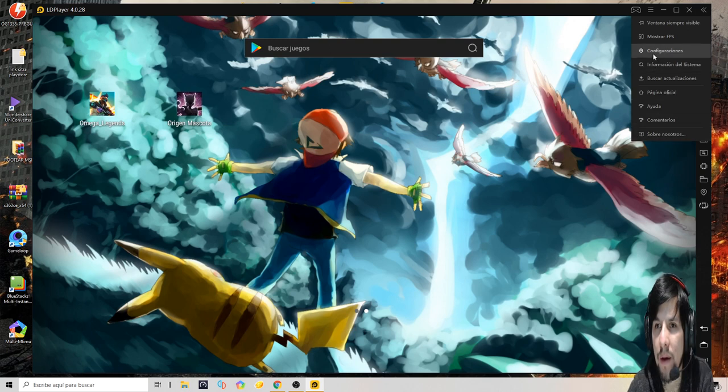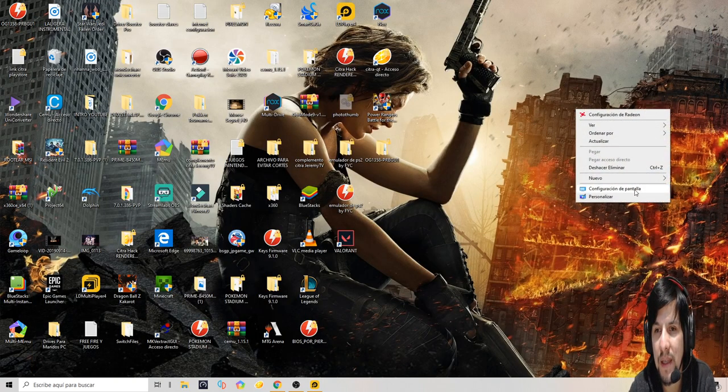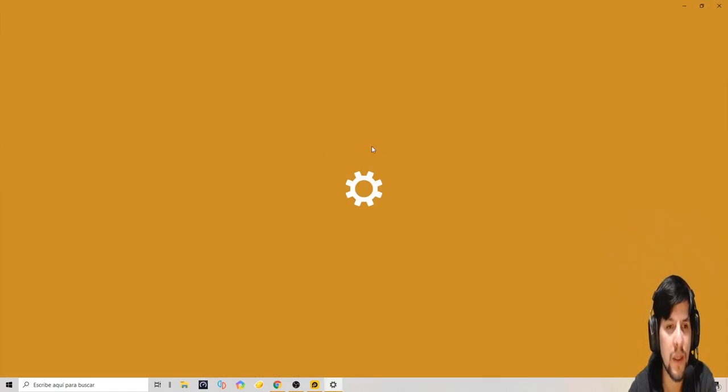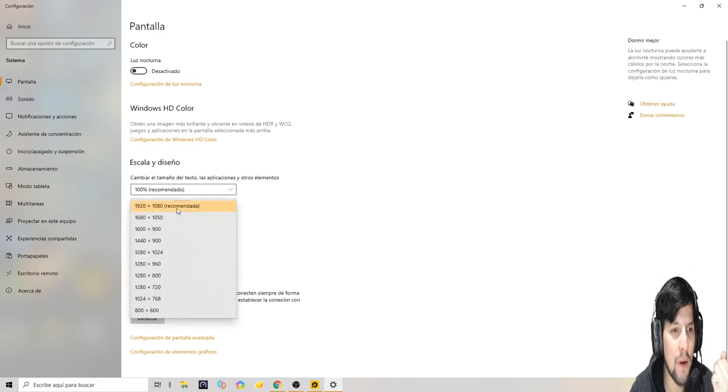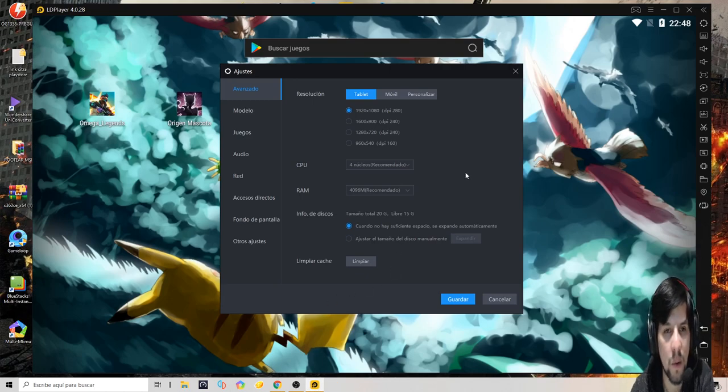Vamos al apartado de configuraciones. Lo primero y principal: si vos tenés un monitor 720, no le pongas 1080, porque estás consumiendo recursos al pedo. Le ponés la de 720 nomás. Para saber la resolución de tu pantalla, vas a configuración de pantalla — es súper fácil — y te va a decir cuál es la recomendada; no te va a dejar subir más arriba de eso. El DPI se pone automáticamente.